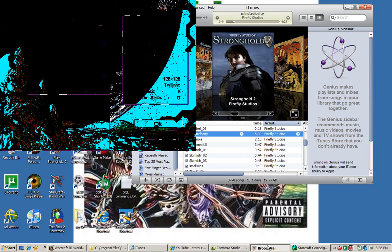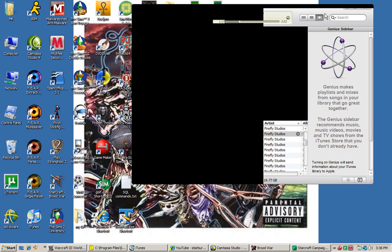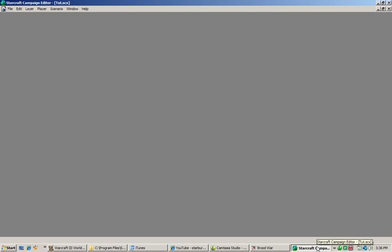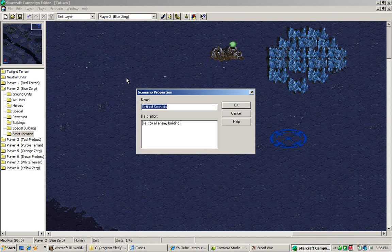You can see in the bottom right here — Tutorial. Now, another thing you can do to make the map a little more interesting, especially if it's a melee map, is go to Scenario and then Properties. As you saw when you open the map, it says Untitled Scenario — that's where you put the map name.